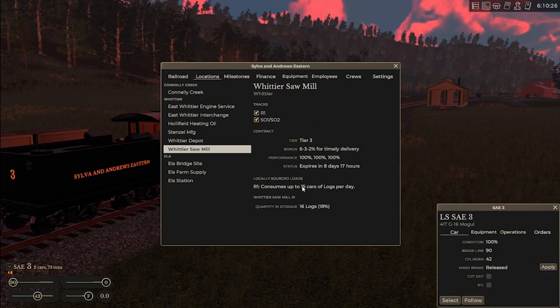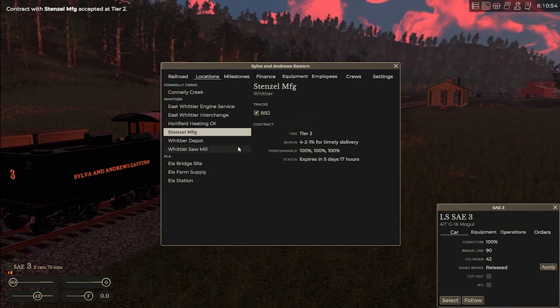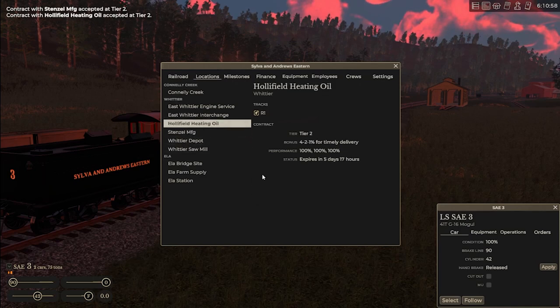Delivering up to 15 cars of logs a day means I'm going to have to make two runs. We've got eight days - it's quite a long time but I'm definitely excited to do that. So we're going to take Stencil and take a tier two, Holyfield will take a tier two.